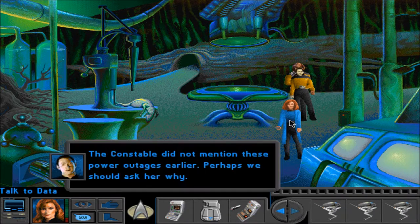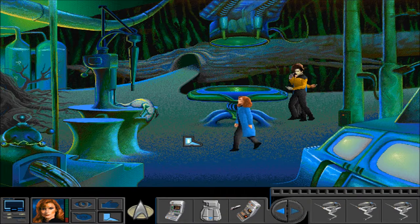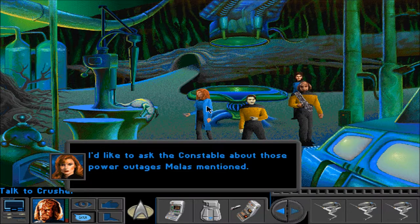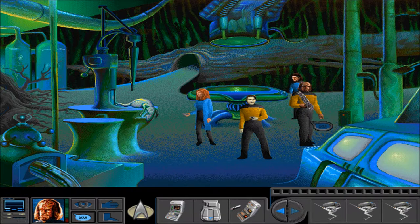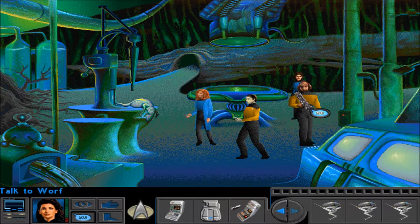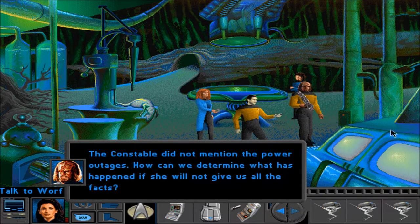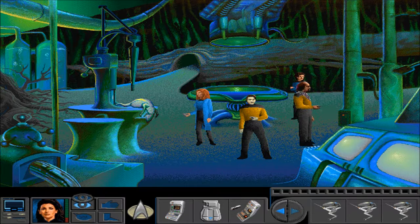What do we have to say now that we've looked at everything? The constable did not mention these power outages earlier. Perhaps we should ask her why. Back to Constable Lixie. I'd like to ask the constable about those power outages Melas mentioned. It's strange that Constable Lixie didn't mention the power outages. We should talk to her about it, even though I doubt she trusts us. Worf can't talk to himself, right? The constable did not mention the power outages — how can we determine what happened if she won't give us all the facts? Looks like she can't be trusted, and she doesn't trust us either.